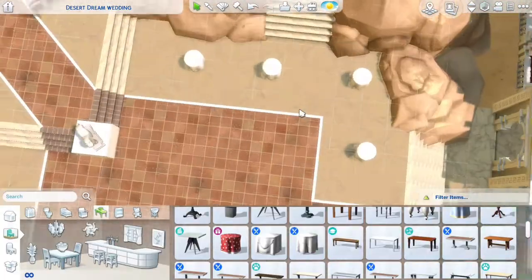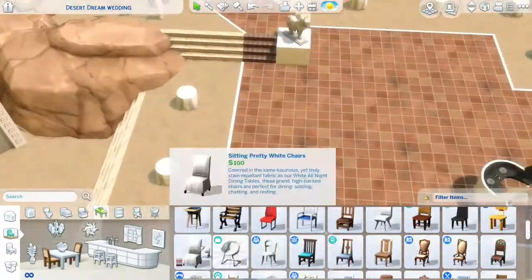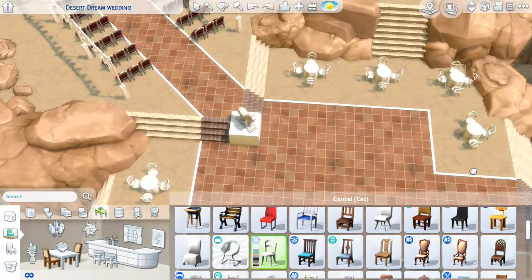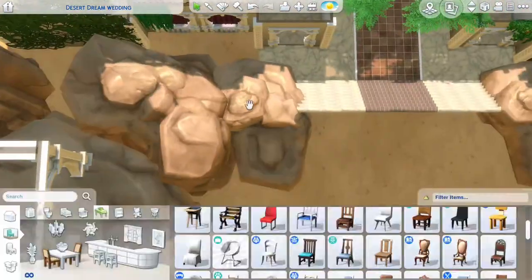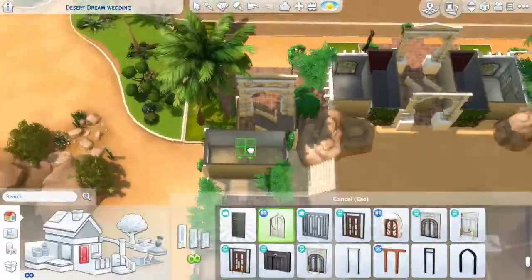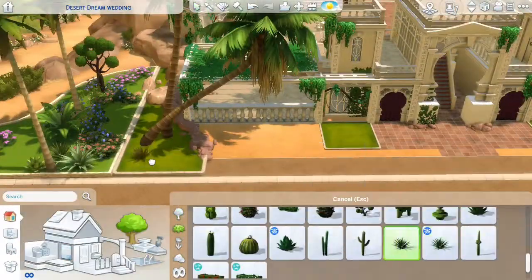Now I'm doing the tables — of course, a wedding has to have lots of tables and lots of seating for all the guests who want to celebrate. So I try to place these tables evenly around. There's a lot of seating for sure. After I do this, I also go down to the building on the side and add furniture and a little cute fountain. I think that ends up being pretty nice.